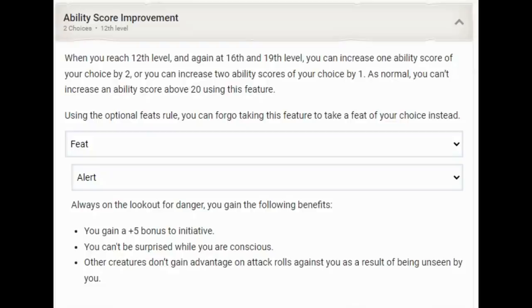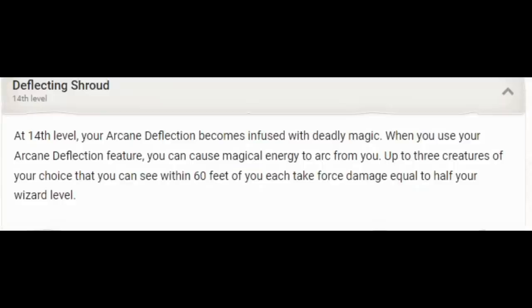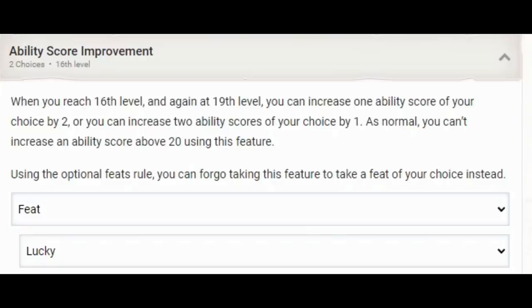For ability score improvements: I'd take the Alert feat at level 12 in Wizard. That +8 initiative is going to jump up to +13, and it also prevents us from being surprised. Because being surprised is going to ruin your day if you're playing a Bugbear — it means you'll never be able to use Surprise Attack, since on that first turn of combat even if you win initiative you can't take any actions. At 16th level I would recommend the Lucky feat. If we roll terrible on initiative and lose it, and Ambush isn't going to save us, Lucky will give us a reroll. Also for those super important saving throws — Lucky can save you on those as well. We're taking War Wizard all the way, so we'll have 18 levels in Wizard. For Spell Mastery, might as well take Shield.